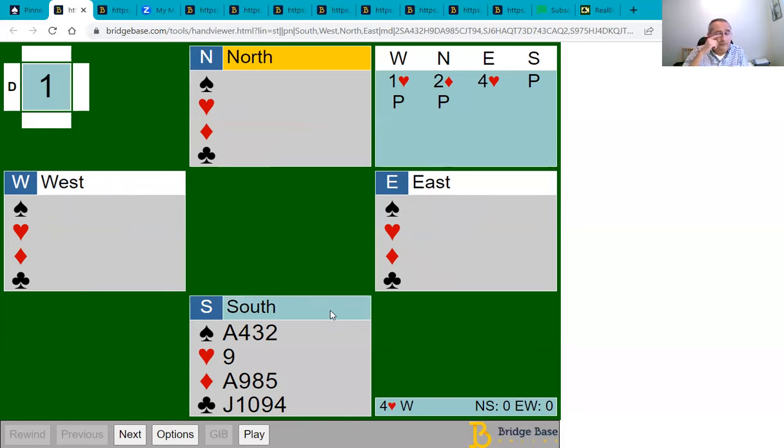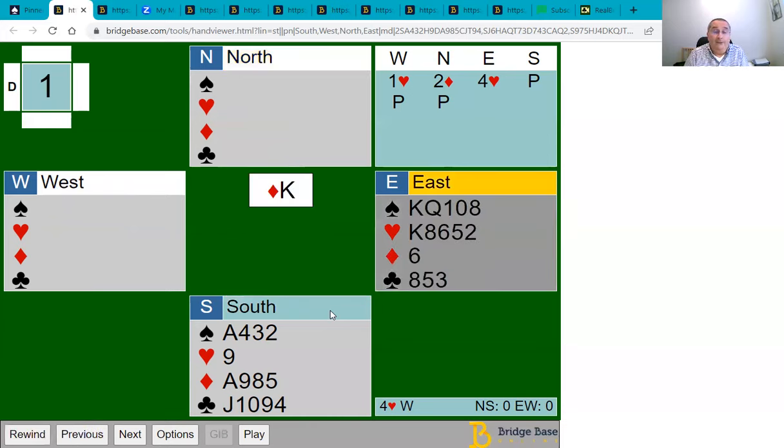We're going to look at this hand from South's point of view. Your partner leads the king of diamonds. You see Dummy — they've got good trumps and quite a good spade suit. South is expecting to make the ace of spades, but not expecting to make very many diamond tricks. Because of that singleton in Dummy, the defence can only expect to make one trick in diamonds. Your partner's got some sequence like king, queen, jack.